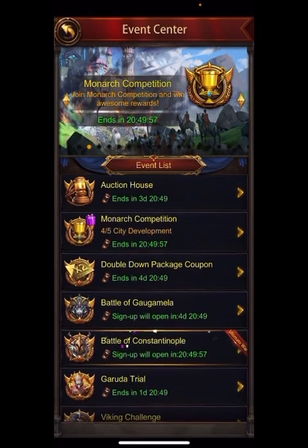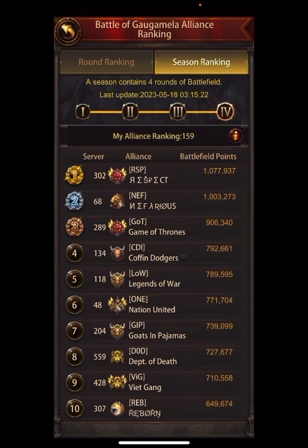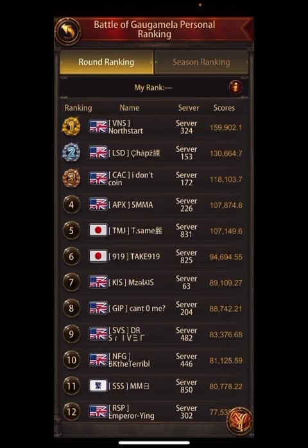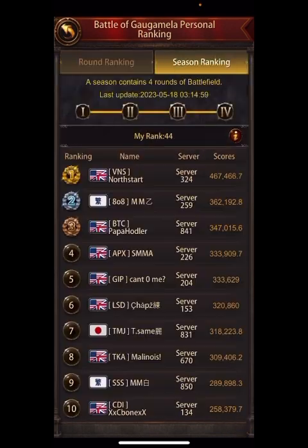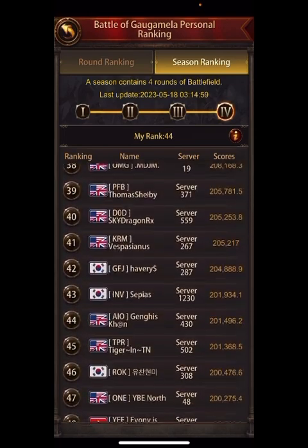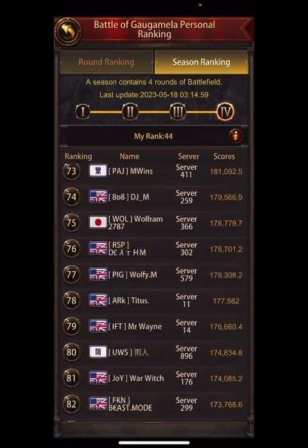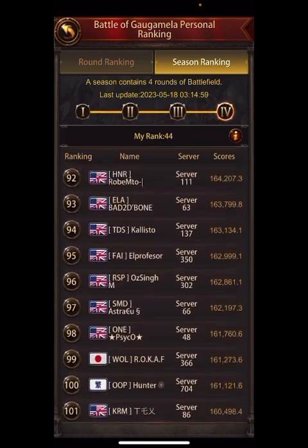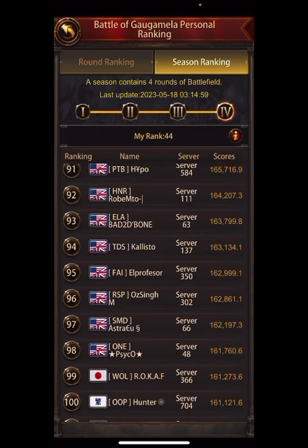We're looking at the BOG standings and finally got the top 100 — the Ring of Fafner — in 44th place. As I predicted, it cost me about 42,000 points for 100th place. Looking at the average over four weeks, it comes out to about 161,000 points total, which is roughly 40,000–40,300 points per week, and it's only going up.